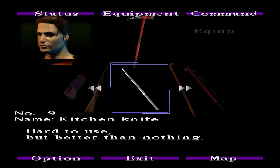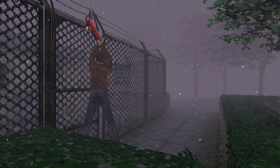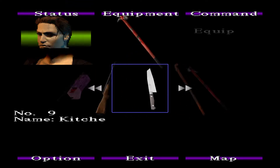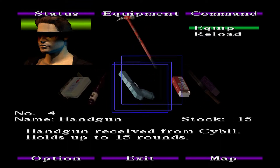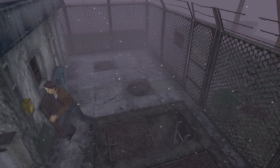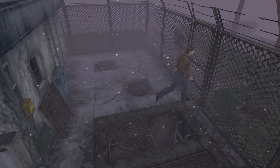The funny thing is you can break it with the kitchen knife if you want, but it just takes a while. The gate to the waterworks is open. Don't know if it's supposed to be that way, but the plate — the door to it — is over here, so maybe it was moved deliberately.